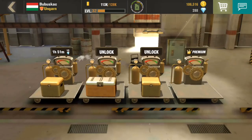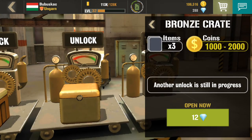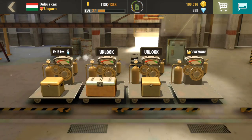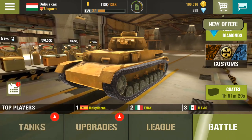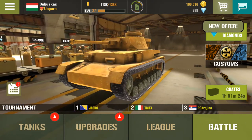Currently I have three crates — two bronze and one silver — so let's wait until I can open them and we'll see what I get. So this is how the new power-up system works.